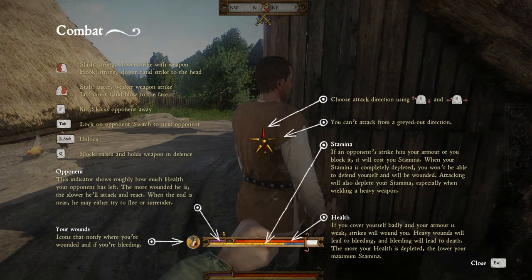Alright, we have to fight him. Combat tutorial: choose your attack direction using the mouse — you can't attack from too great a distance. Stamina: if an opponent's strike hits your armor or you block it, it costs stamina; if your stamina is completely depleted you can't defend yourself. Heavy wounds will lead to bleeding, and bleeding leads to death. F to kick, Tab to lock on, Q to block, and mouse buttons to stab and slash.